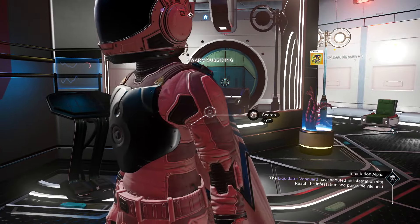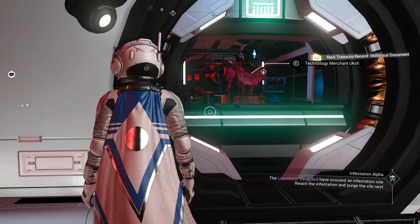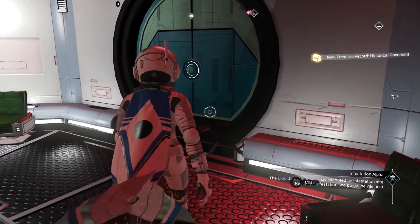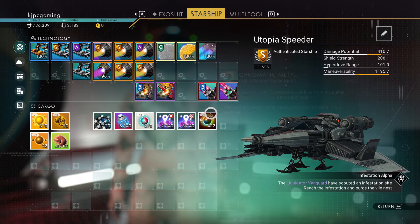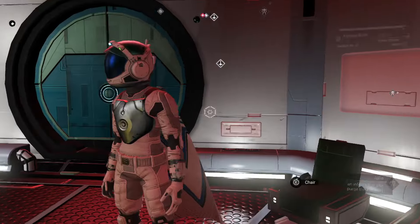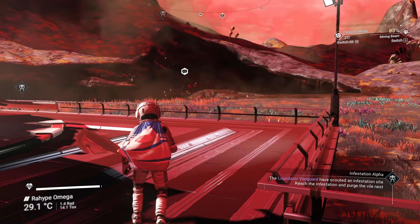We'll figure it out. We're gonna get upgrades for this ship. Oh, we have the Utopia Speeder - that's right. We have to remember to change to the hauler for that upgrade. I forgot - it is the ship that gets upgraded. I actually don't remember now. Alright, so we have an optical drill.